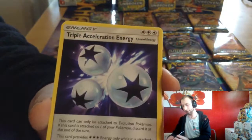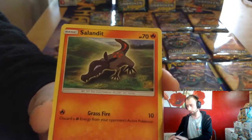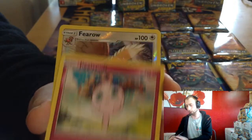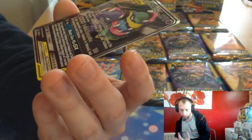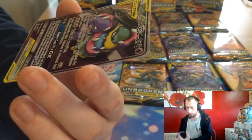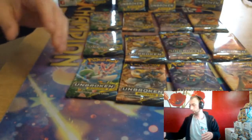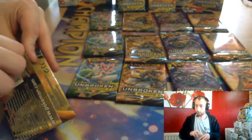Grass Energy, Triple Acceleration Energy, Fairy Charm Ability, Toy Rogue, Salandit, Koffing, Lolando Diglett, Zubat, Jigglypuff, Fearow Reverse, and Lola Muck GX. That's the full art — is that the alternative art? Wow, that's beautiful. I can't see myself playing that card, but it's nice. Second GX, first tag team so far.